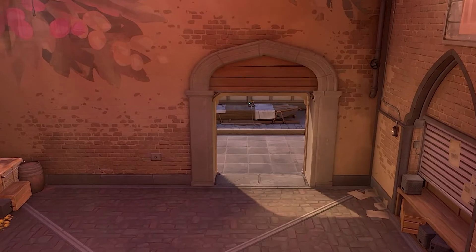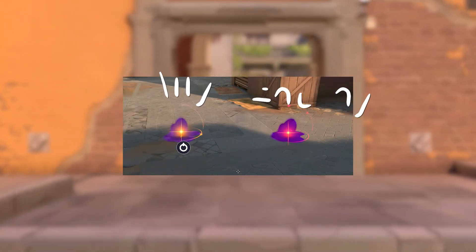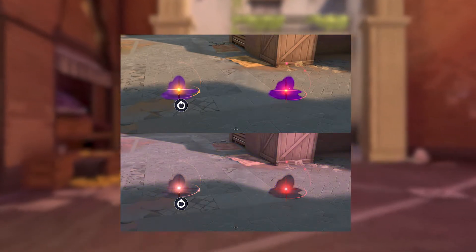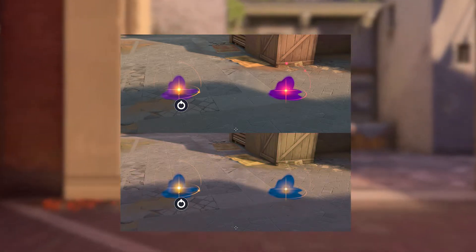This bothered me so much that I went out of my way to use Pylestone and their colorblind vision simulator. What I found is that it's incredibly difficult to tell the difference between an ally and an enemy's astro star if you're colorblind to certain colors. How is this such a miss?